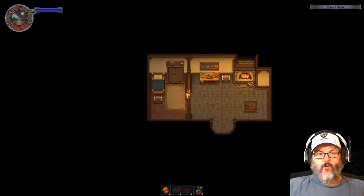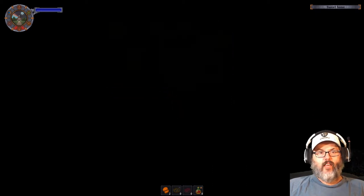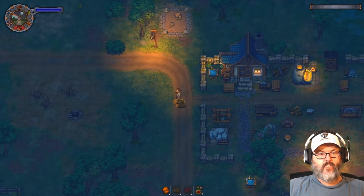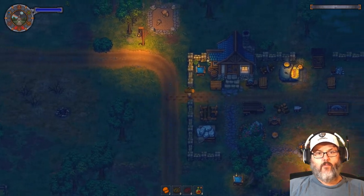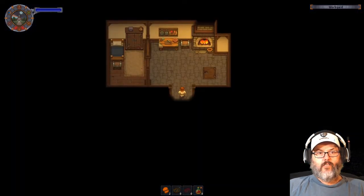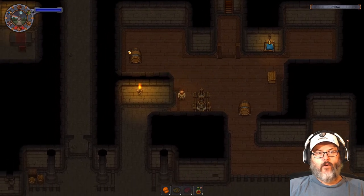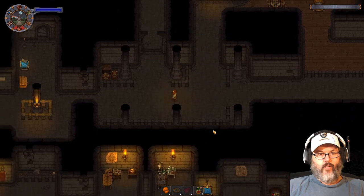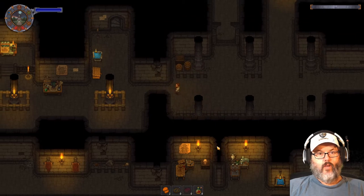Hey guys, RC here back with Graveyard Keeper episode 18. I have played ahead a little bit, so as we go around you'll probably see some new things. Nothing major — well, there is one major thing. Let's enter in here: we've added a second barrel for fermenting. And if we head over this way, we've added something else — oh, we have a corpse in there.